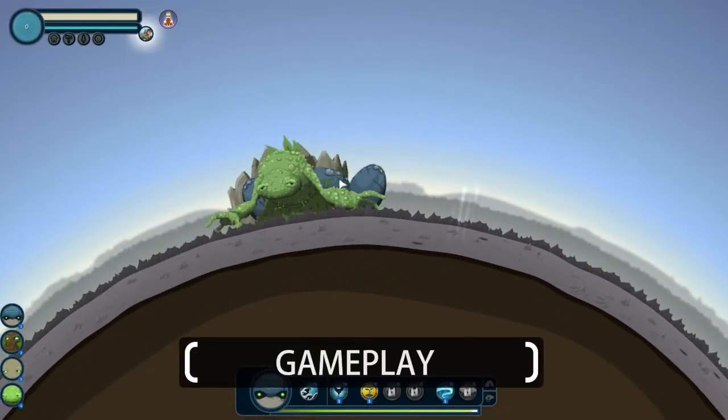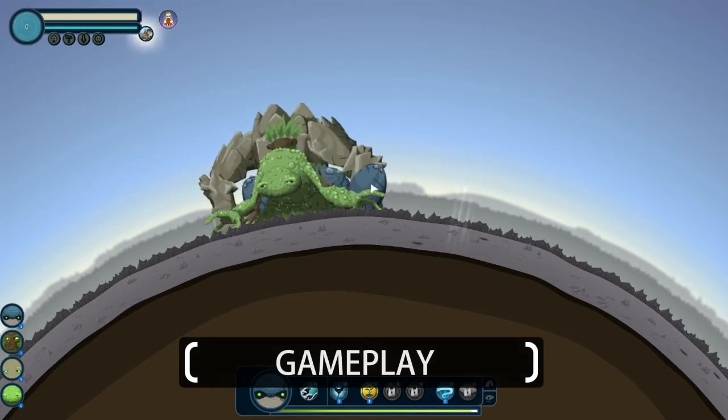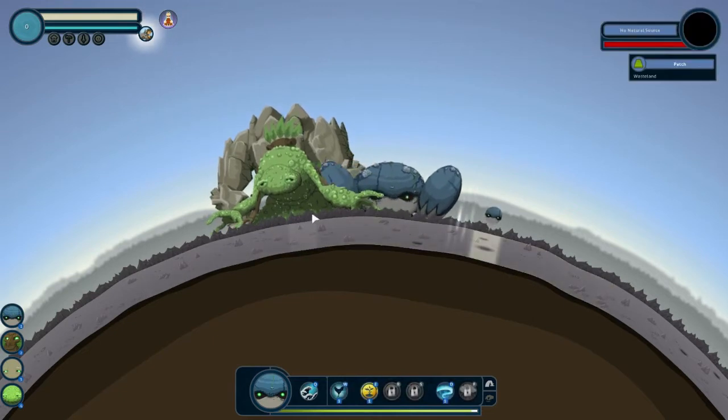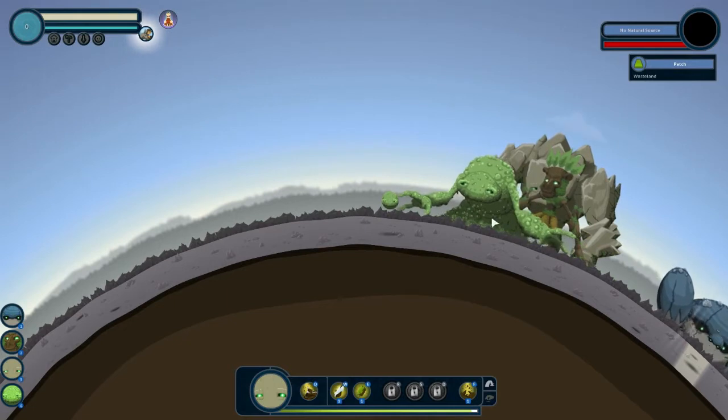Starting a new game, the first thing you'll see is a completely uninhabitable planet. It's a dry barren wasteland without any resource whatsoever. It's your job to enrich your planet with plants, minerals and animal life, and you do this through your giants.